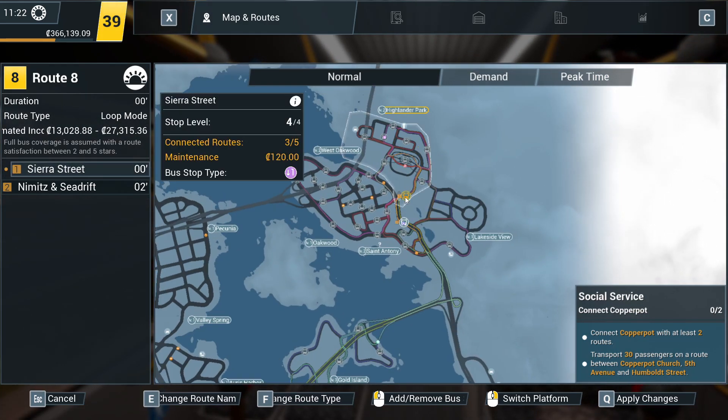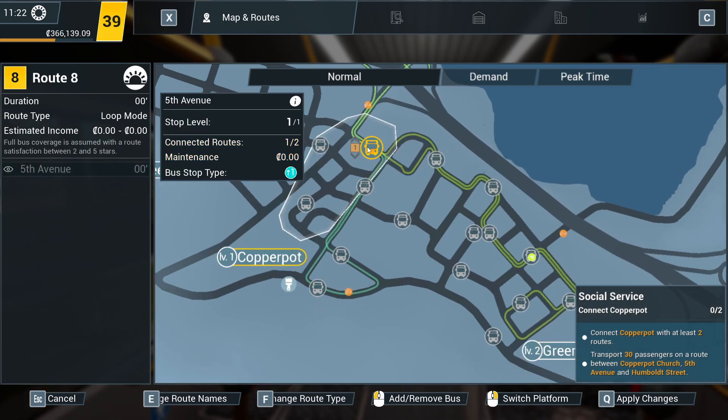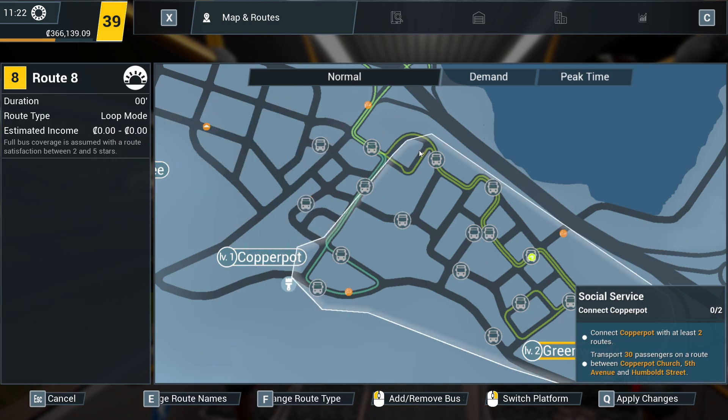We'll get rid of all of that. We don't need another route to the transit terminal at this moment in time. We're just going to pop a little route, just round Copper Pot. Just a little circular line.